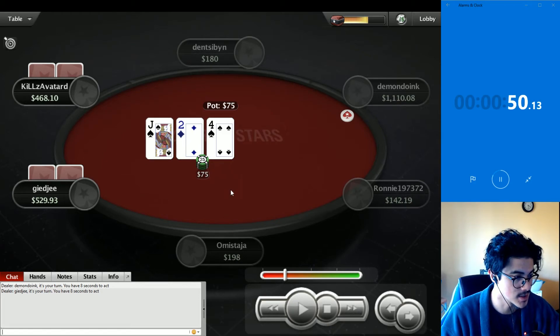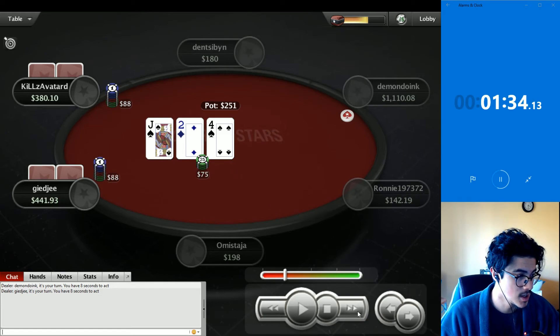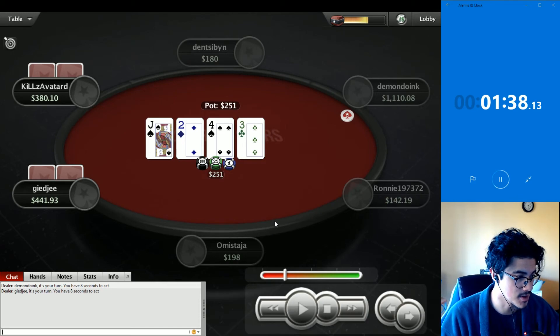Not much going on with this board. Very unlikely either player has deuces or fours. I think kills can have jacks more than gg, but gg dominates with aces, kings, and queens. GG continues — correct, good sizing. Kills raises — not sure what this raise is; hands like ace-jack might want to raise here to protect equity and deny equity, which makes sense. GG flats. At this point I think gg has an overpair.